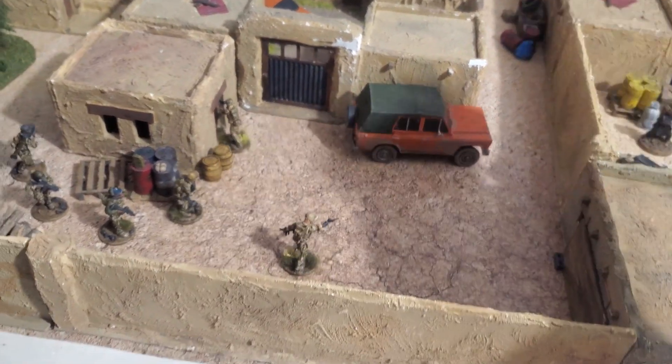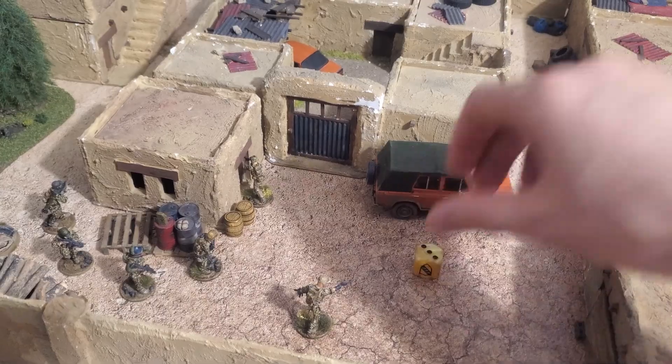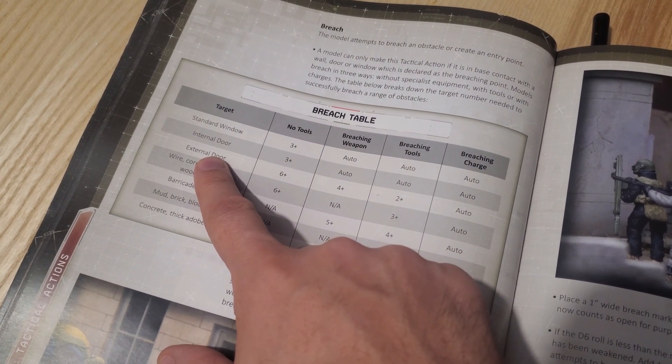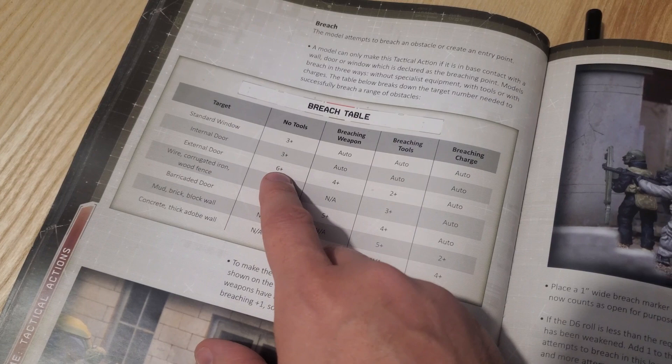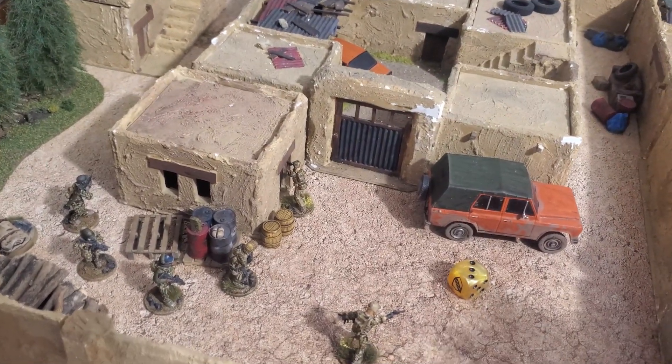To do that I simply take my die and roll it. I rolled a 3. As we saw on the table, we needed a 6+ to be able to breach through that door. That means that door will remain closed.